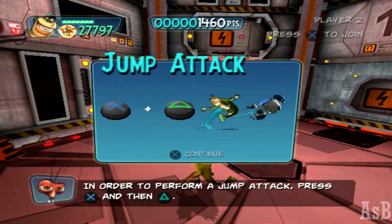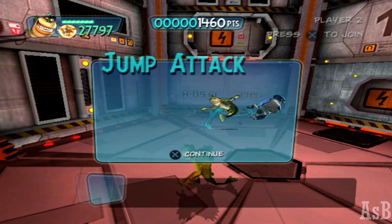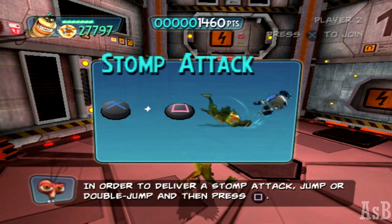In order to perform a jump attack, press the jump button and then the strong attack button. In order to deliver a stomp attack, jump or double jump and then press the attack button.